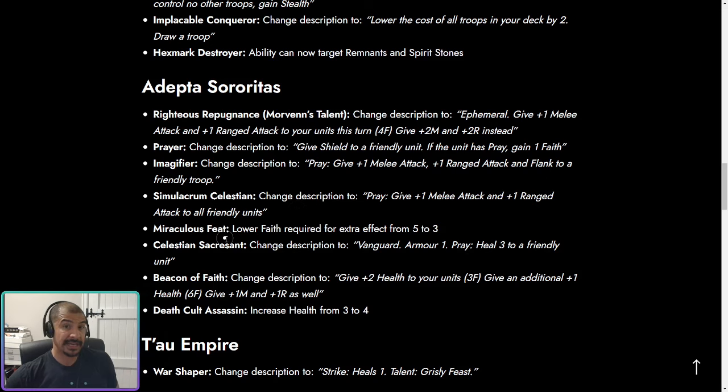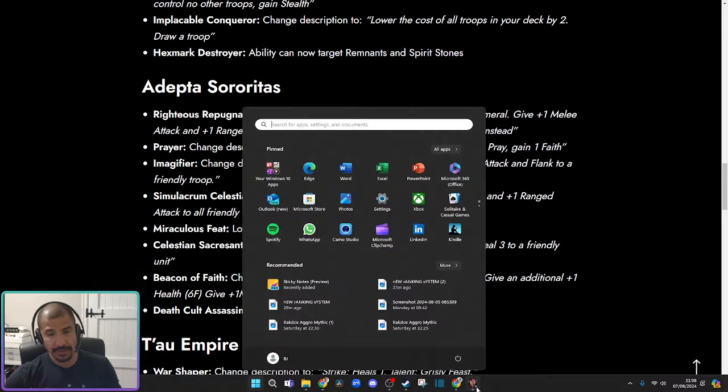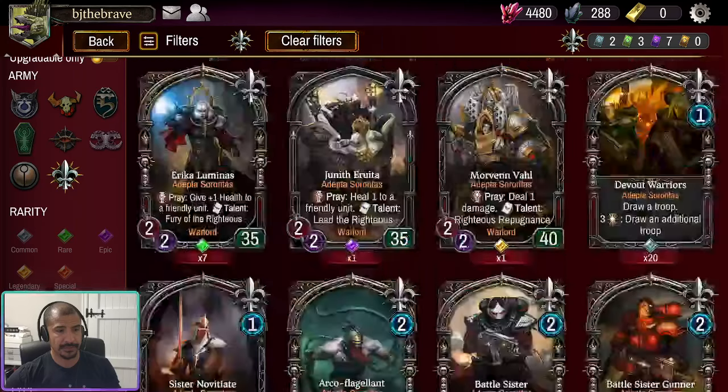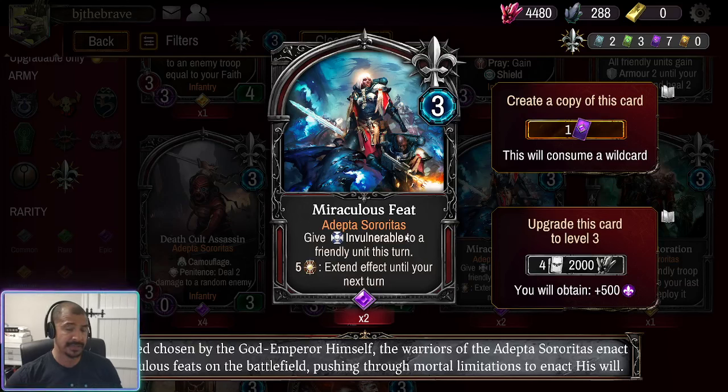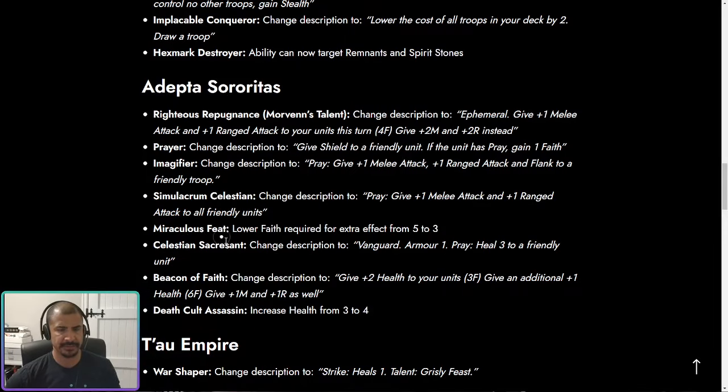Miraculous Feet is a card I really like — it's the one that costs three energy and can make something invulnerable. What they've done is reduced the Faith requirement for extending the invulnerability to your next turn from five Faith down to only three. That's a massive deal, because it was a bit inconsistent before. I think three Faith is very reasonable for that effect — it's a really powerful stratagem.